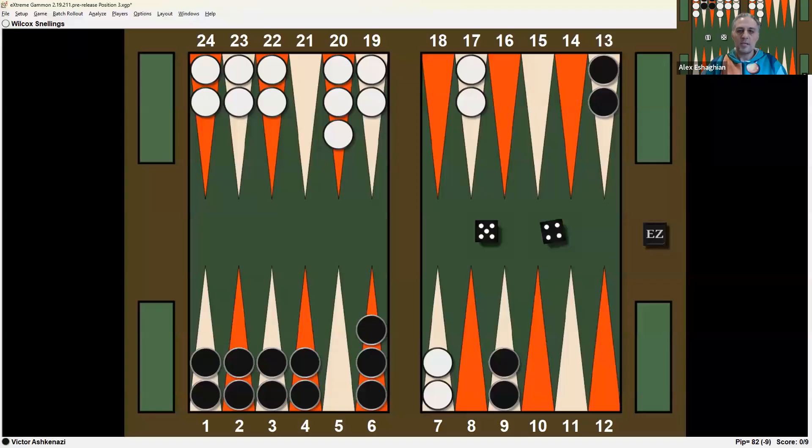This is a position in a match between Victor Ashkenazi and Wilcox Snellings at the Monte Carlo Open. It's a warm-up event before the main championship event. It's a nine-point match, and it's the first game, so the score is 0-0, 9-away, 9-away. Victor is playing the black checkers at the bottom, Wilcox the white checkers at the top.